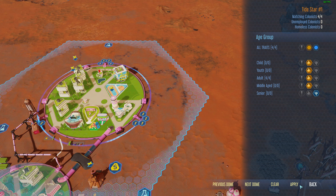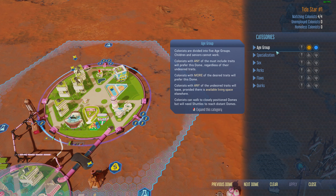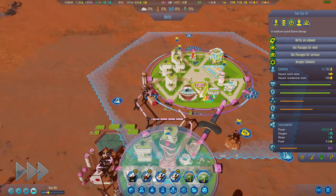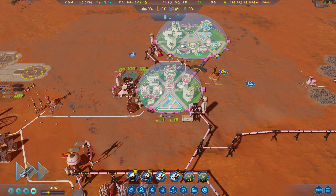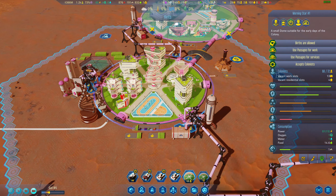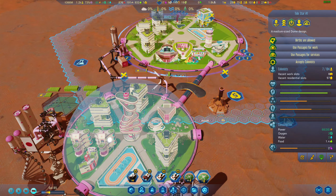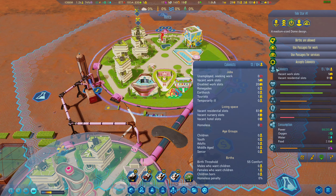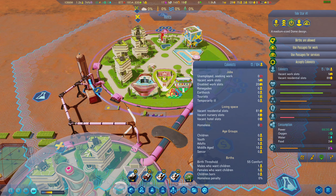We're going to apply this — we can take anybody with those perks and cool specializations. We can actually force people in. At some point we could make a whole technology dome if we wanted to, but this is how you control it. We don't want old colonists in here, only adults and middle-aged people who can have kids. And now you can see they're finally moving around — that's what it took to get them to work.